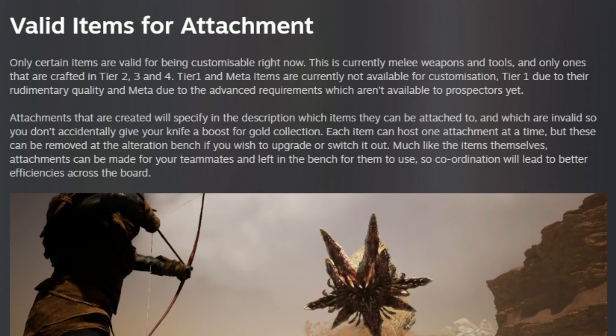The reason for this is that tier 1 items, due to their rudimentary quality, aren't good enough, and the workshop items, due to their advanced requirements, aren't available to the prospectors yet.